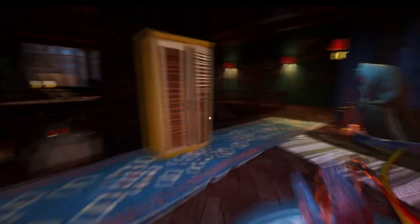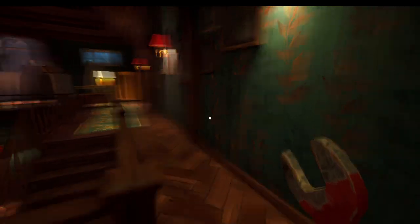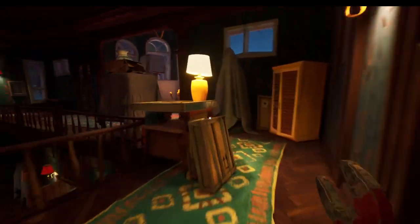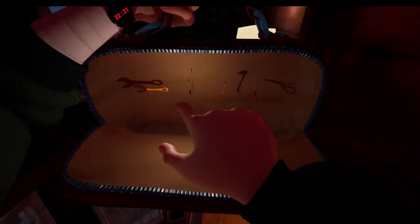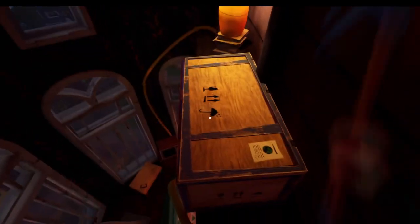The next thing we need to do is find the code to pull the books. So you need to come over to the other side and we're going to climb up here. Right on top here you're going to find a box, a crate, and you need to have a crowbar for this. We're going to crack it open and get ourselves an antenna.